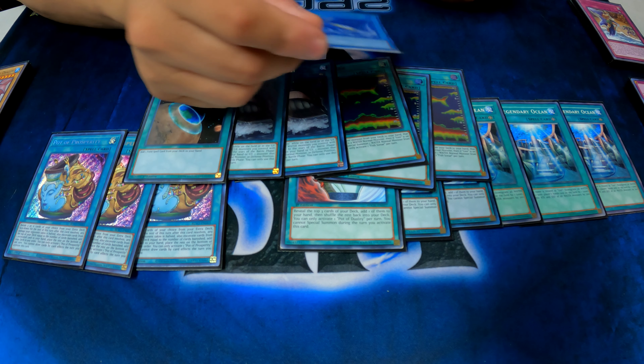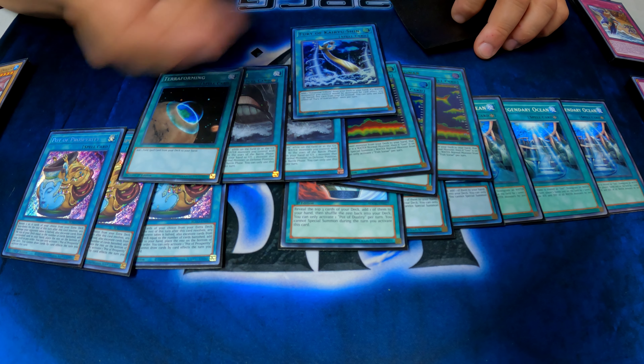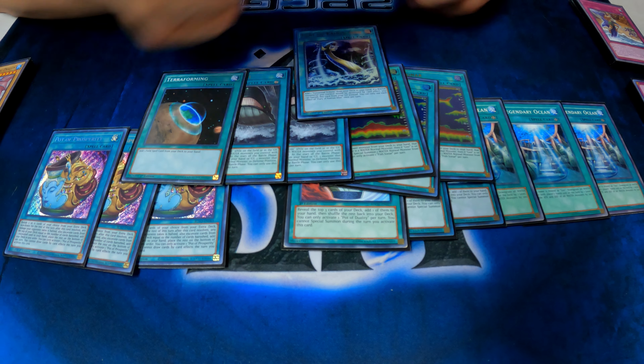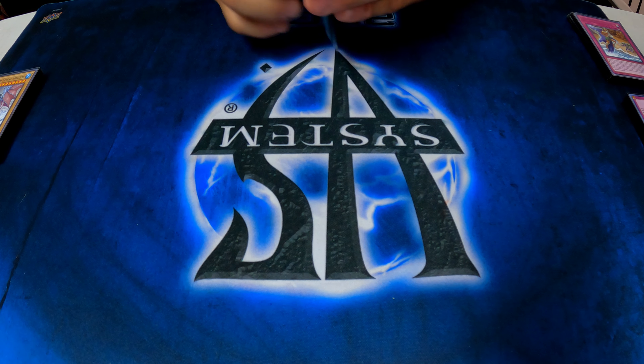Then the one Fury Acrusian — this is pretty underrated. This is actually a Torrential Tribute, so they know you have it, but they still have to play through it. And if any of your water monsters would be destroyed by a card effect, you can banish it instead to save it. And then I'm running one Caught by the Grave. Yeah, so that's the spell lineup.